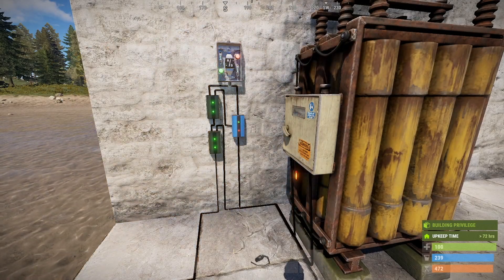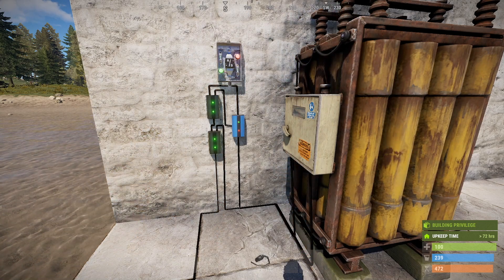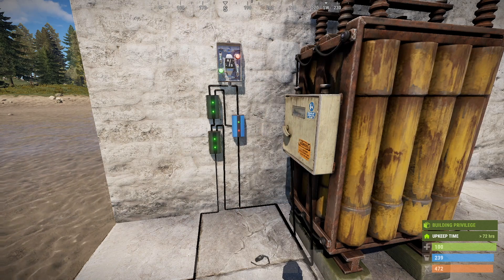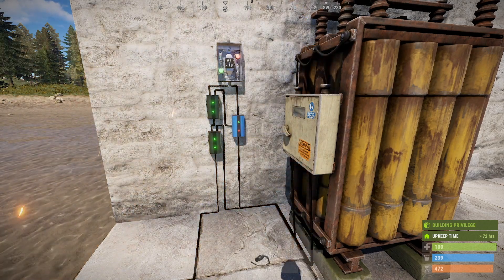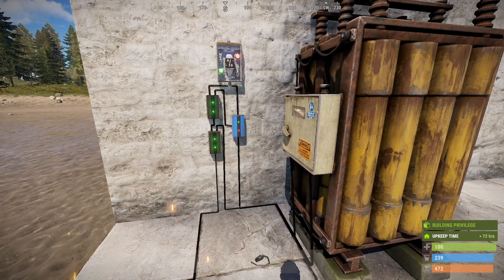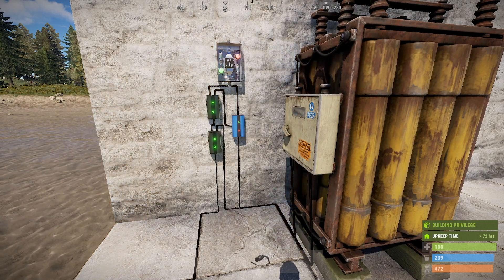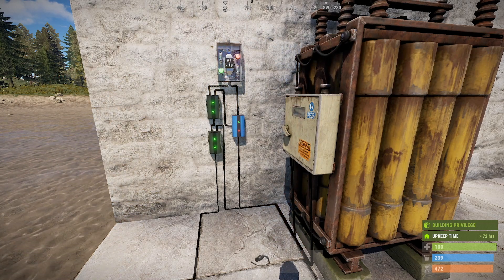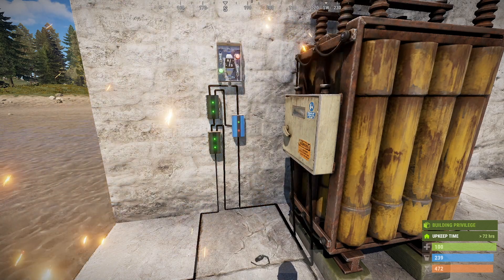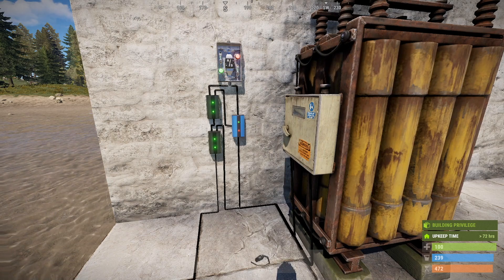Previous to this update, if we wanted the same effect where we could run off the main power source and charge the battery at the same time, we would need a circuit such as this. This is the battery backup system that I designed previously, which had been very effective up until now. There were many other designs that worked perfectly well on YouTube, but now they're pretty much all obsolete. The only scenario where you might want to use them is if you were using multiple batteries as a backup system, as it's still not ideal to run them in serial.